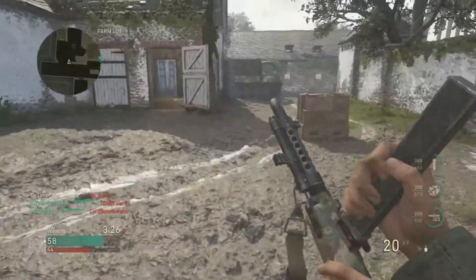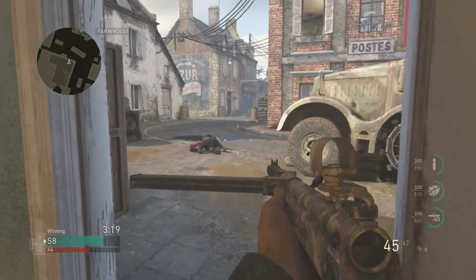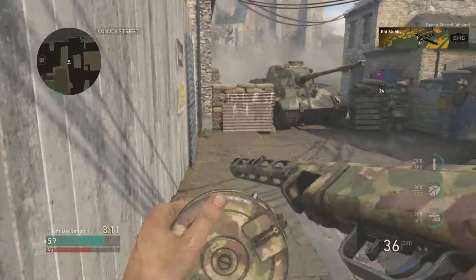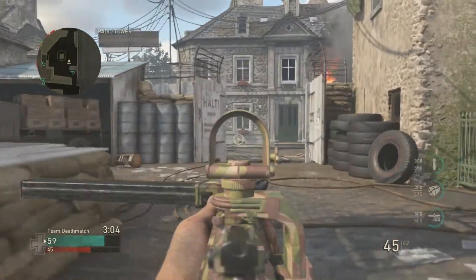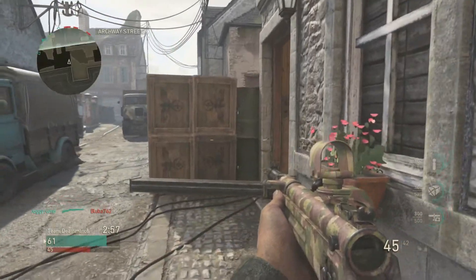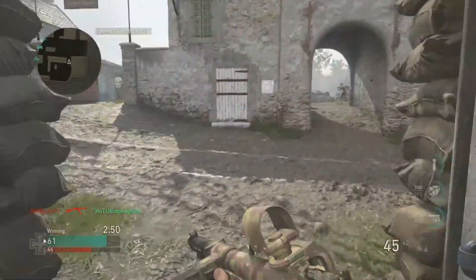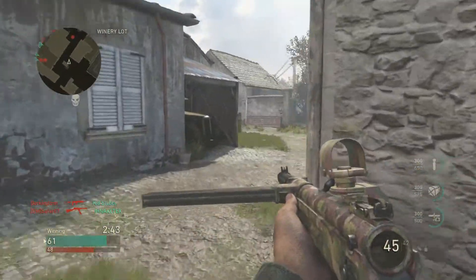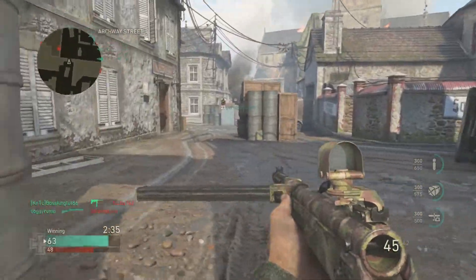I'll put that tripmine in there in case they try to come in through the other side. PPSH with extendos — that's kind of what I like to run. I like to run Quick Grip and extendos on my PPSH. This gun kind of has some properties of an assault rifle, meaning it's good at pretty much long range, and the recoil is really manageable. So I find myself really enjoying the Type 100 — it was my favorite sub in the beta. But the PPSH does a lot of good for me, so I've been using it a lot.